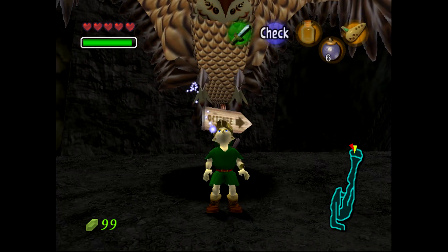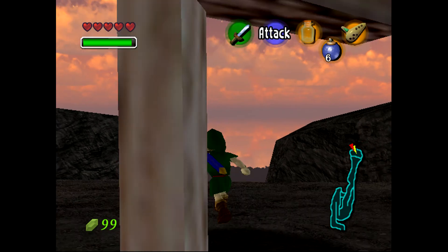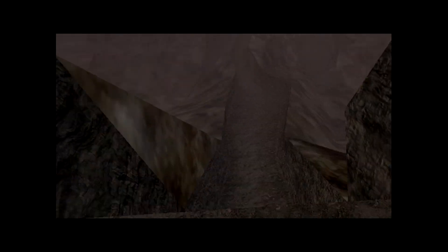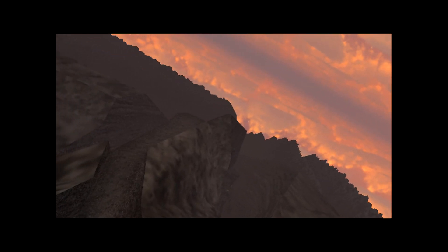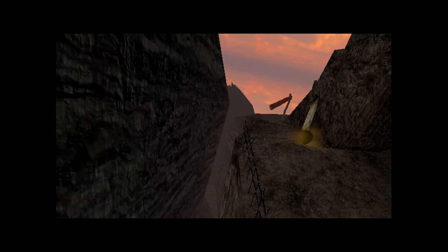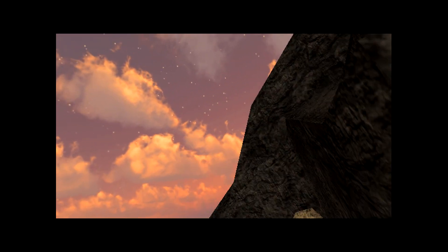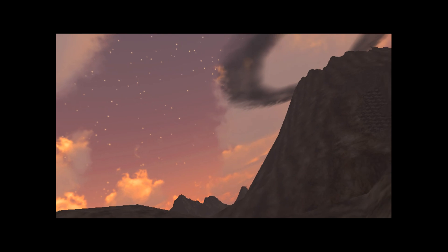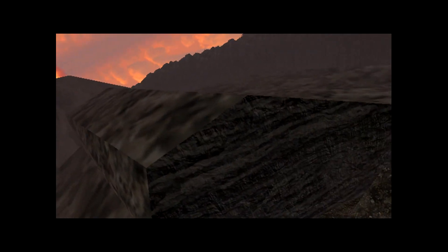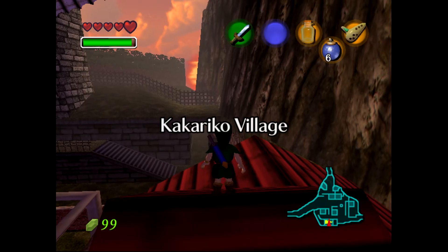If you're going back down a mountain, I can lend you a wing. And this is our instant teleportation. Back in Kakariko Village.